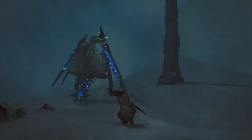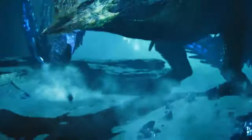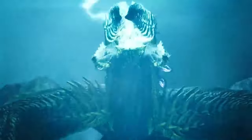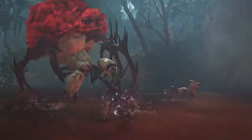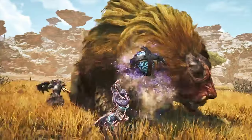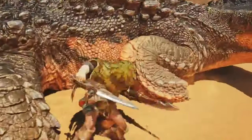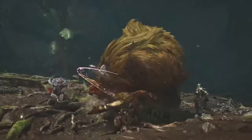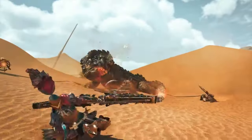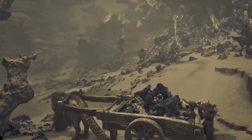There was a lot of new information received at Gamescom Day 1. In particular, one bit of information was the weapon controls for all 14 weapons. Even though the controls aren't very detailed, this still gives us some insight on how these weapons work compared to previous Monster Hunter games. In this video, I'll give a brief analysis on the new controls for the Sword and Shield, as well as analyze the tiny bit of Sword and Shield gameplay showcased in the developer livestream.